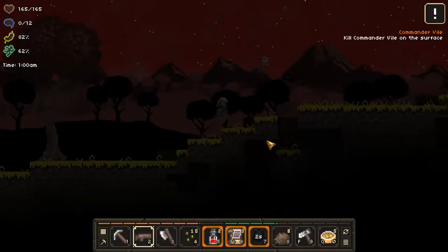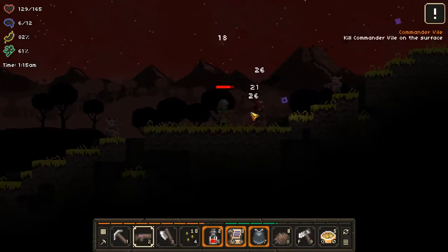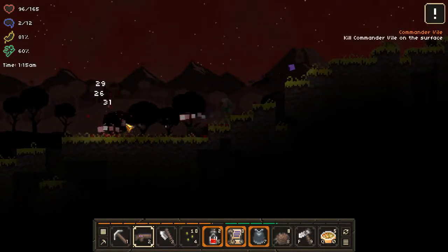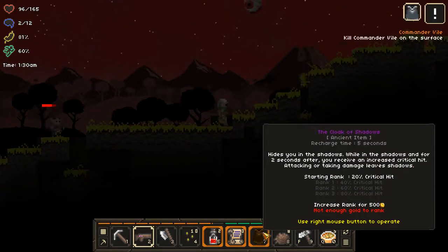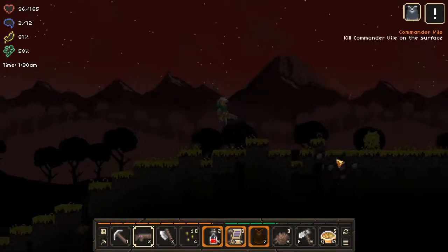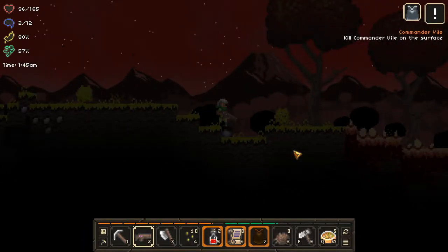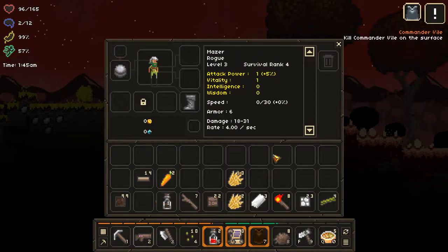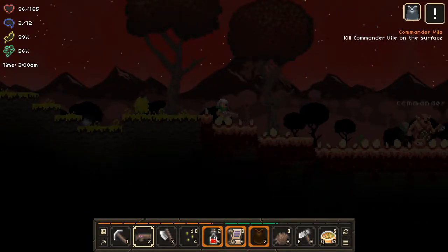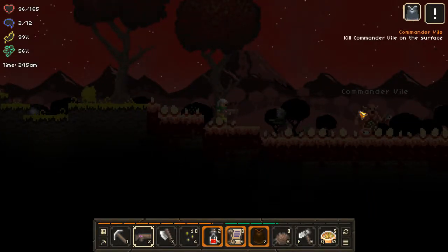I just picked up something called coffee, which is great. Coffee is fantastic because it refills your energy — super helpful when you're deep underground and can't make it home in time. Now this looks like some kind of corruption, and there's Commander Vial.